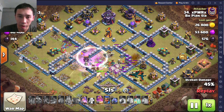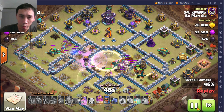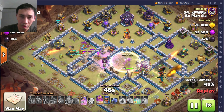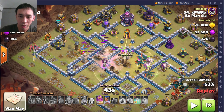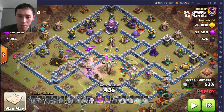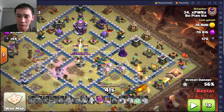The clan castle goes down, and now they're going after things on the left. By shooting this wizard tower it also hit the archer tower — the shot goes through. The queen over here is struggling, but I think she made it — the ability is used and she got the scatter shot.